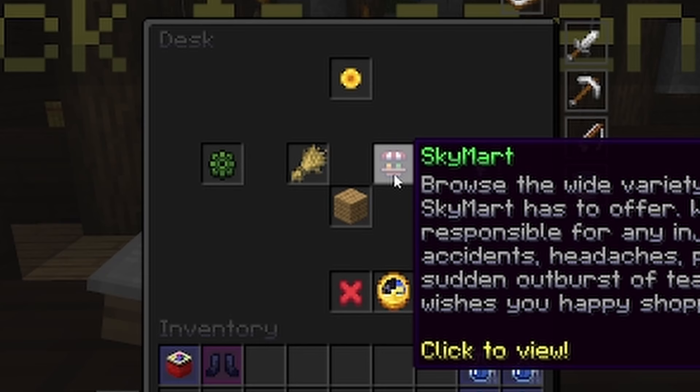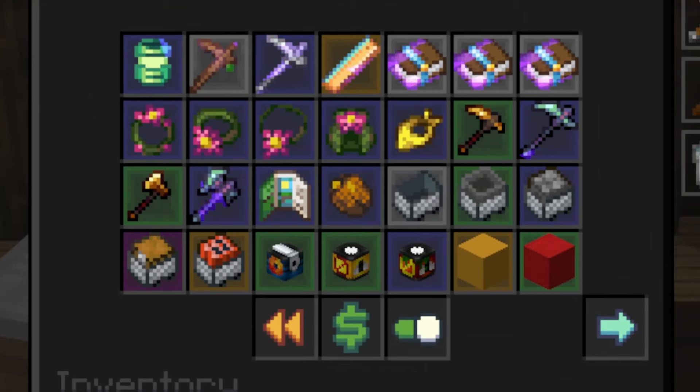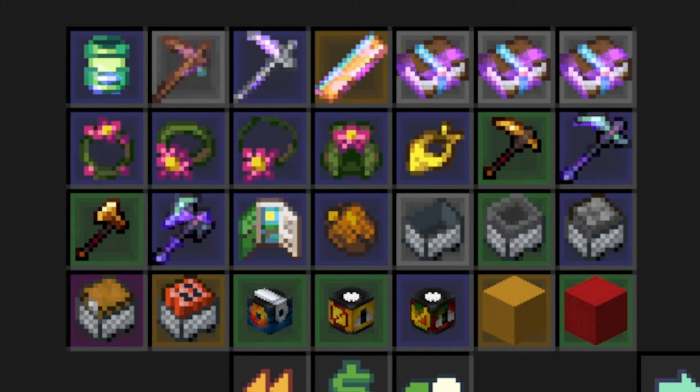Next, we have the Sky Mart menu. This is the same place where you bought the biofuel from during Sam's tutorial. There is an incredibly large assortment of items that can be bought with coins, copper, or gems, but most items will cost copper. There's fuel, loads of tools, a few enchanted books, some equipment, item reforges, vacuums, cool barn skins, and more. Keep in mind that some items will have a garden level requirement to buy or use.